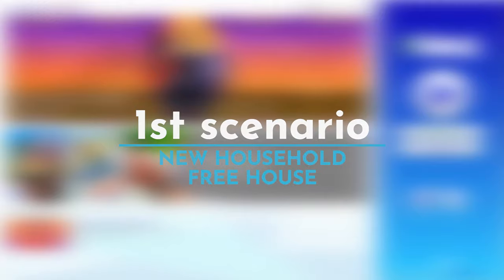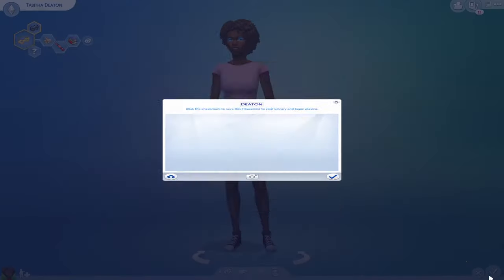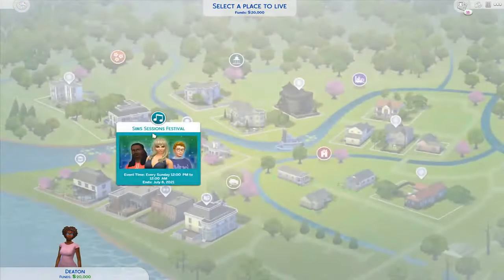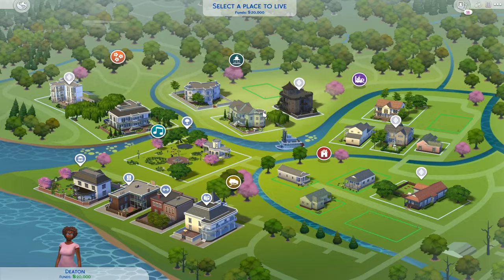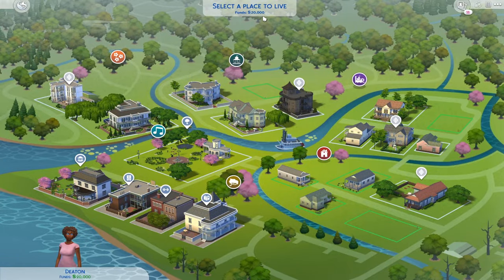The very first scenario: you want to play with a new household. Click new game, randomize a sim — we'll go with Tabita — save and play. You can choose to live in any world; let's go for Willow Creek. We want to live in a fancy house. You can even move into an occupied house — you just have to move out the sims already living there. We have 20k simoleons but that's not important, because we're going to afford any house.